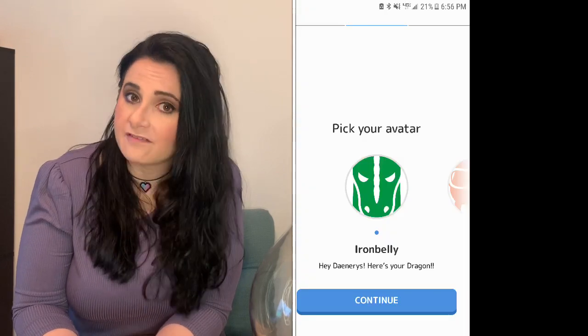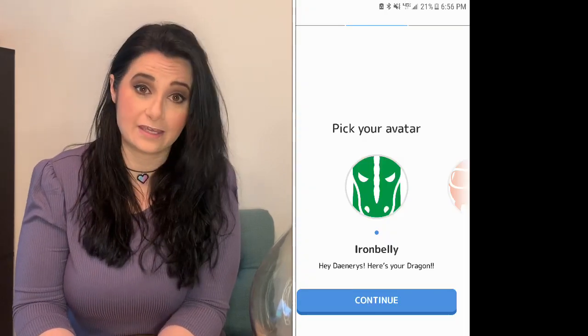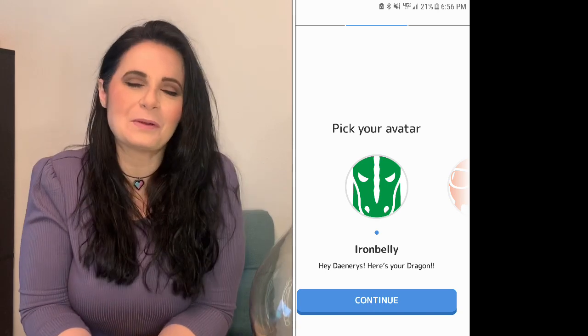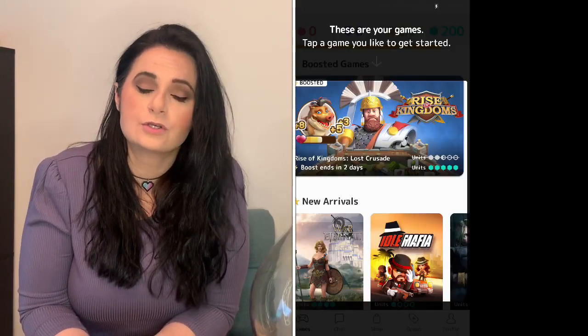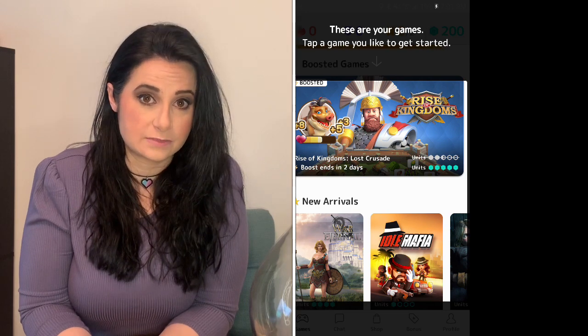You get to pick your own avatar. I obviously picked the dragon because I love Daenerys and Game of Thrones, so I thought that would be a cool place to start. Then from there, you go into the app and you select your games. You'll see several different options — I tend to lean towards things that are RPG-based, but there's different games that can range anywhere from playing regular puzzle games to playing full-on war games. So there's a ton of different options.